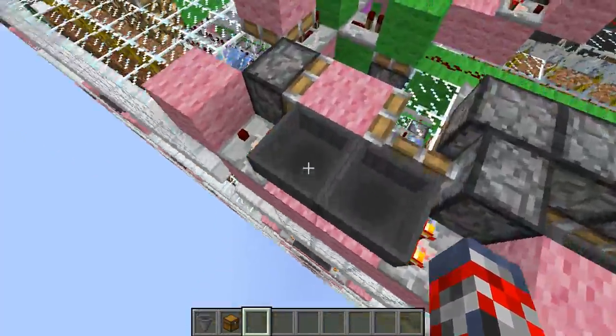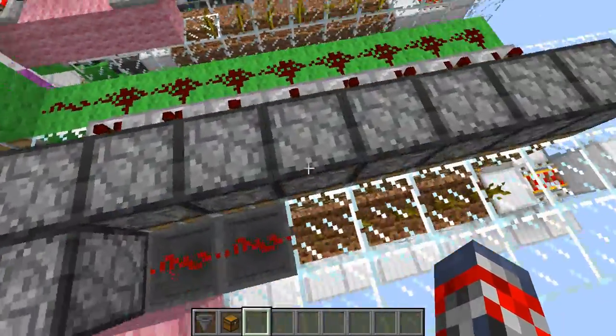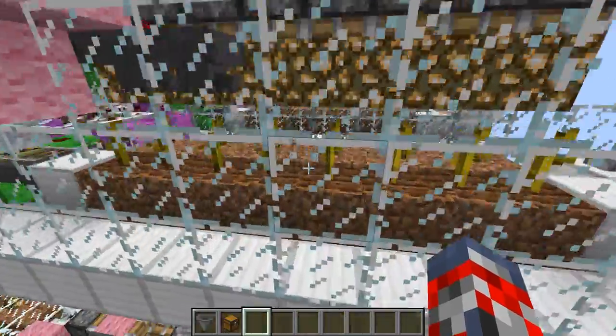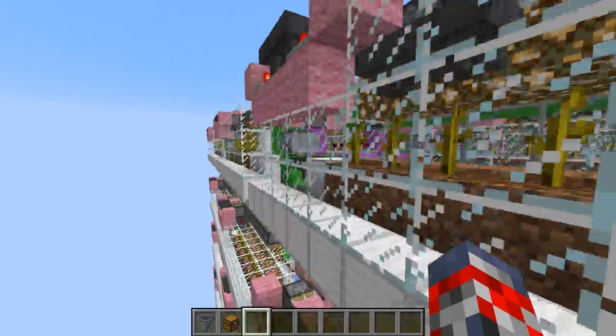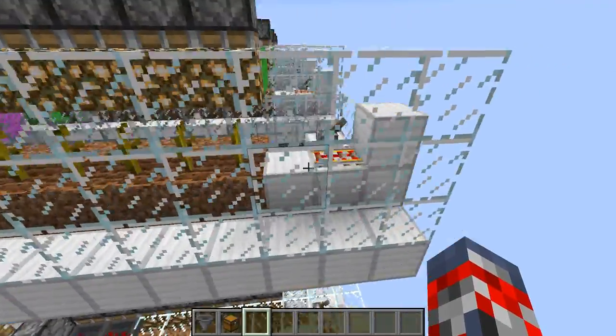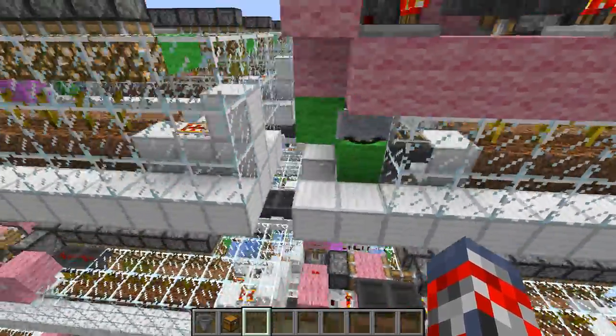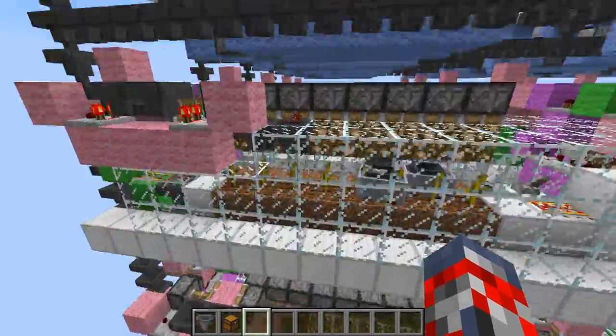Pretty much what it uses guys is a hopper timer right over here, and it pretty much breaks the melons, and then there are also pistons over here that help it out. And of course the minecart — how it goes — it pretty much launches through here, goes on top of that soil, and then launches back. I find that really cool, a really cool thing that MumboJumbo made.